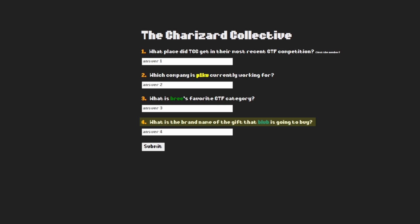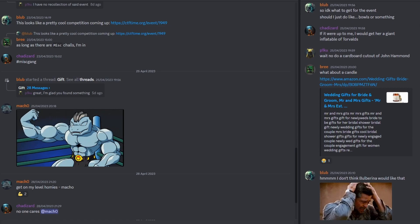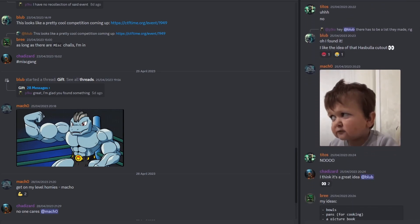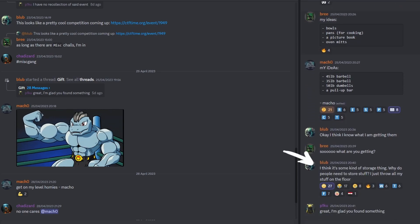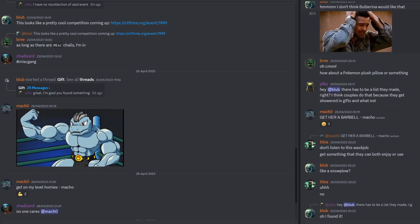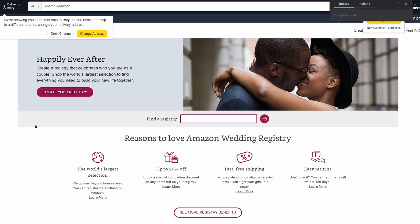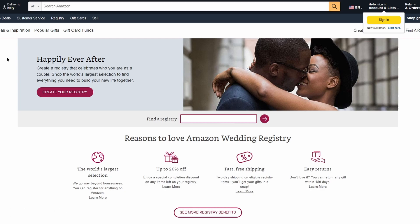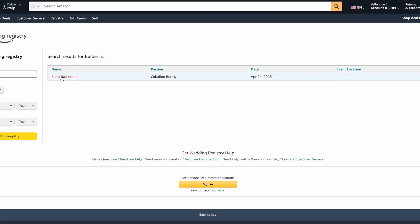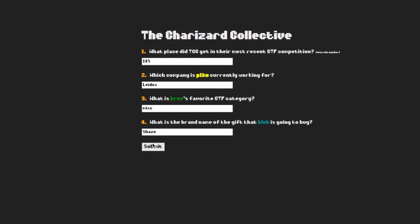The fourth and last question is about a gift that Bloop is going to buy. On the TCC Discord server there is a sub-thread named GIFT, where Bloop asks teammates for ideas. The thread ends with Bloop saying he will buy some storage thing. Important clues are given: the name of the bride is Bulberina, and PICU and Bloop suggest there is a public list from which anyone can choose a gift. There are public wedding lists on Amazon called Amazon Registries. Searching for Bulberina, only one list appears, and searching through the storage items reveals the answer to the fourth question is the Seagate brand.